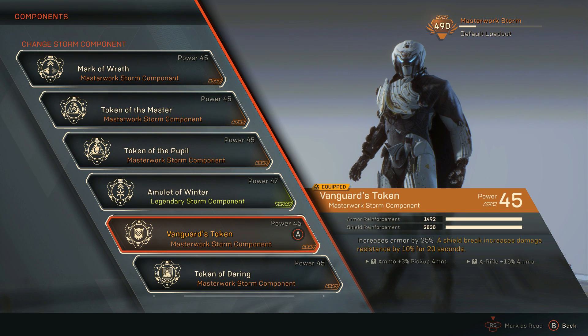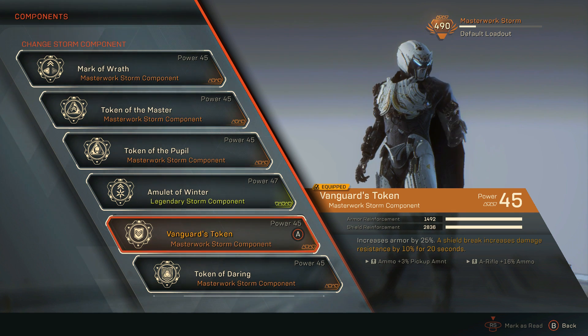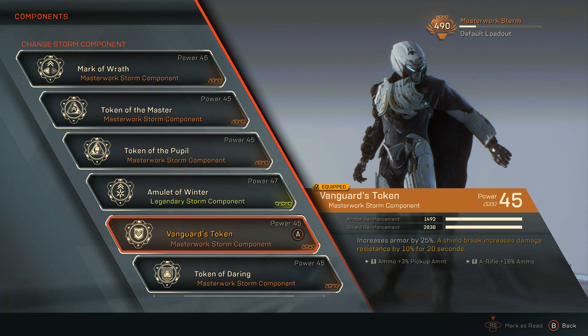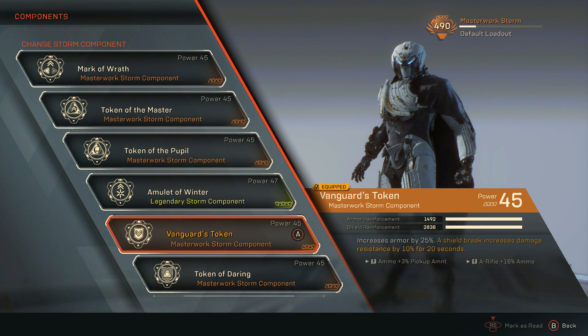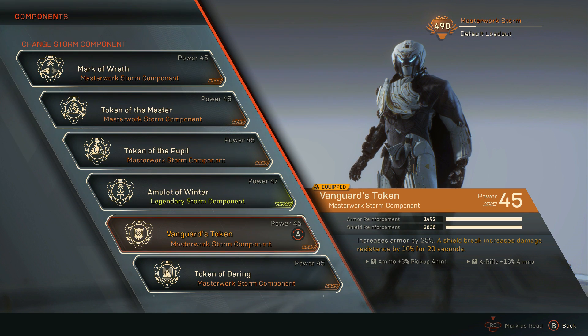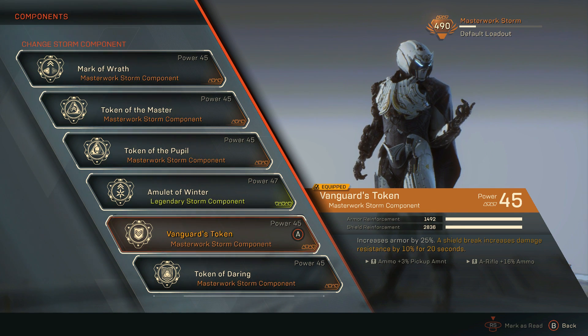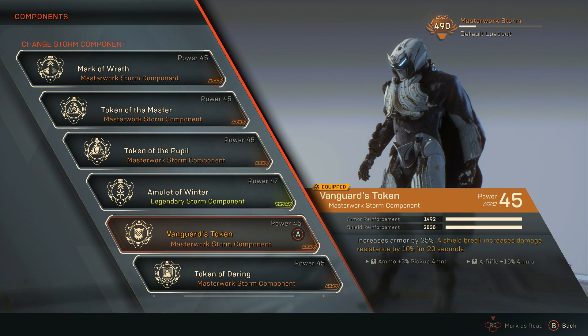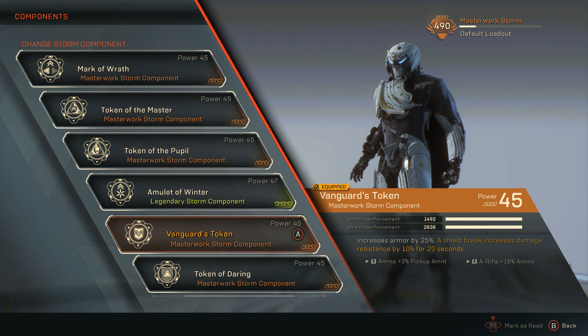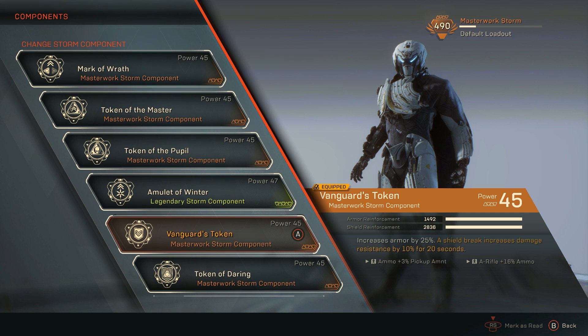For my fifth component, I decided to go with a general component because I realized I was really squishy. Storms are very useful, but they are glass cannons — you can get hit once, maybe twice with this build, and you're down. Your dodge comes into play a lot. Vanguard's Token is the fifth component I use, and it increases armor by 25%. A shield break increases damage resistance by 10% for 20 seconds. Since all I do is break shields, I have that constant 10% resistance bonus going if there are enough enemies to allow it.